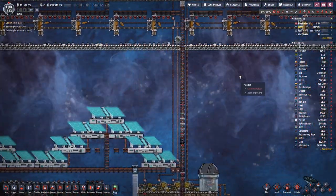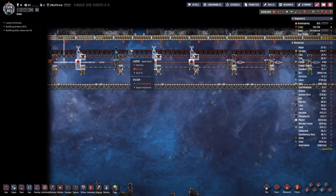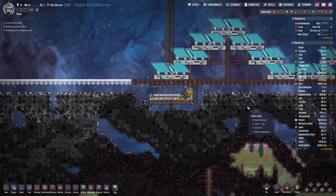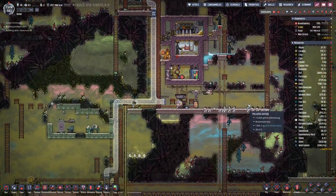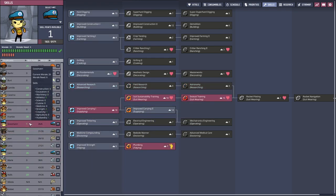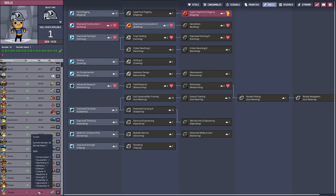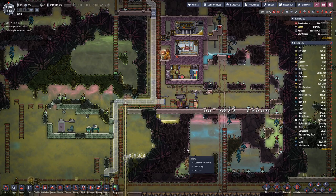We still have to load the rocket a bit more until we get there. Let's see about the skills — anyone we can upgrade. Yes, here, here, and Turner as well.